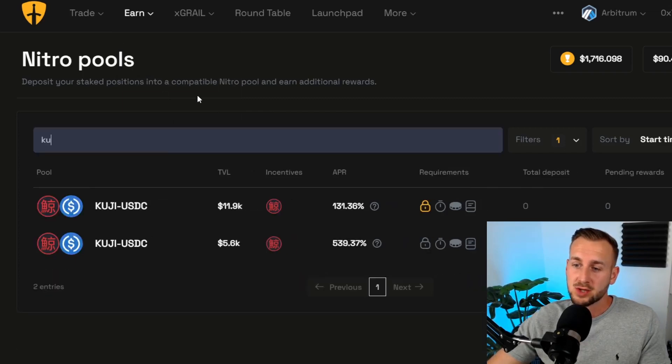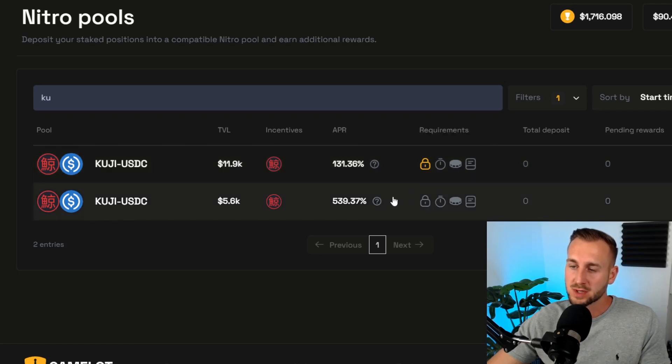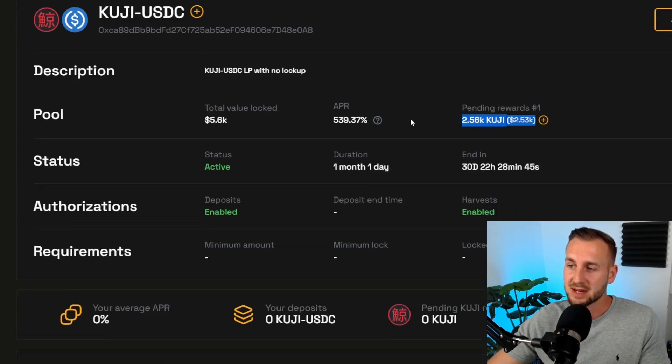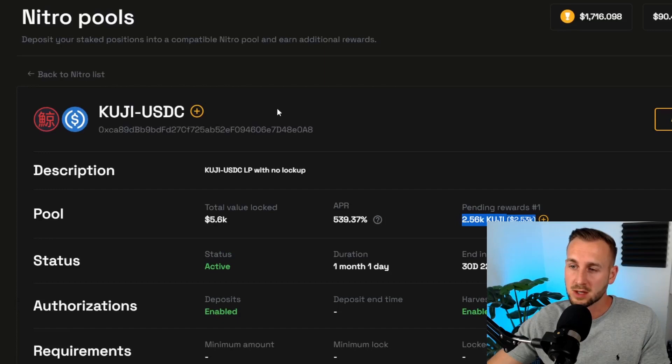Now back to the Nitro pools to find the Kuji pools. The top pool has a two-month lock requirement, so I'm choosing the one below it. You can see a substantial amount of Kuji rewards pending — around 2,560 Kuji to be distributed to LPs over the next 30 days, with Grail rewards on top as well. Some handsome rewards incoming.